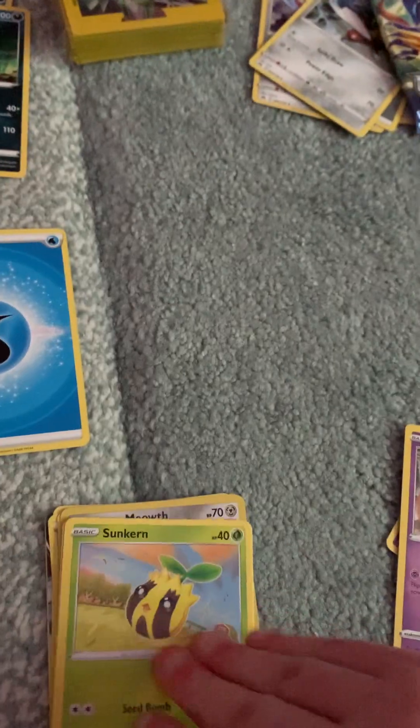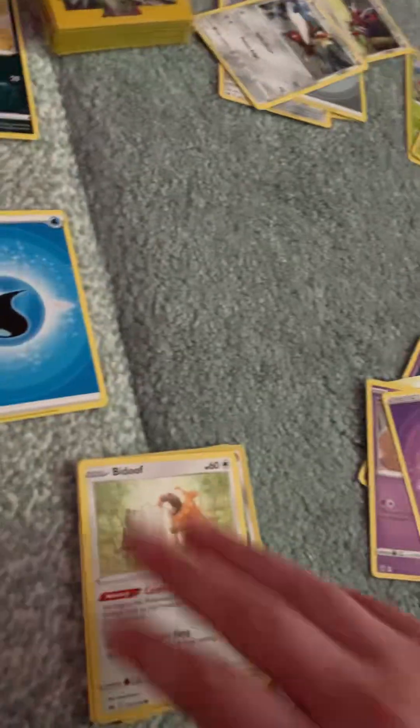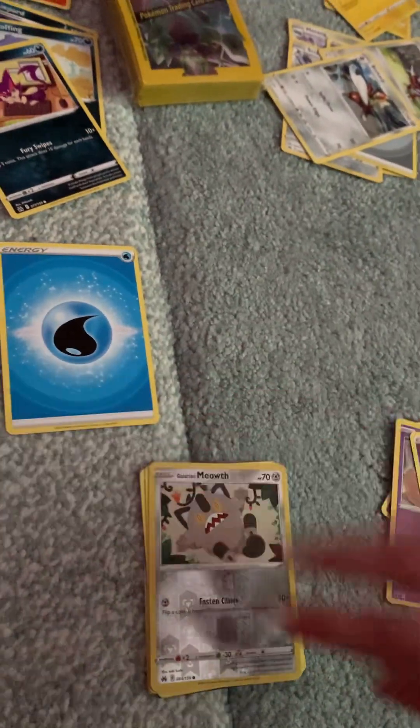I can't believe it — I can see 12 cards becoming the TCG thing. Okie dokie. There's already a card back there. Sunkern, Koffing, Bidoof. Slandit. I don't know why I say it like that. Purrloin. Ooh yeah, there's a card back there. Galarian Meowth — I don't like Galarian Meowth. Meowth already has an Alolan form, and this one's ugly.